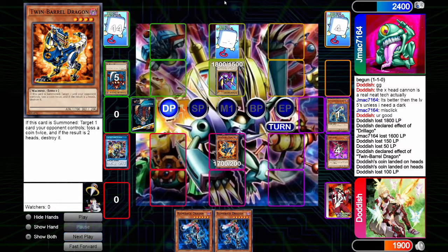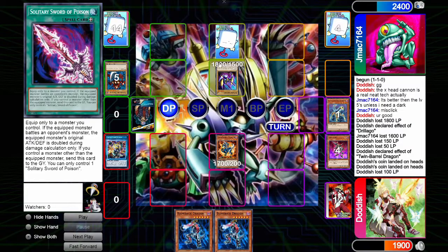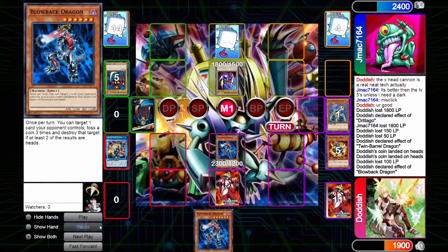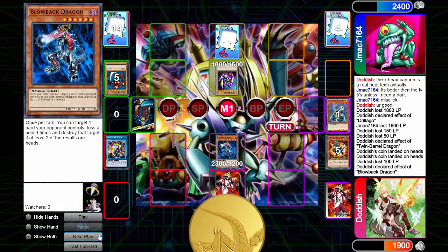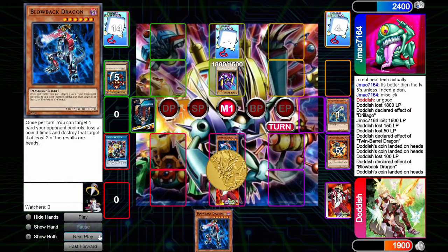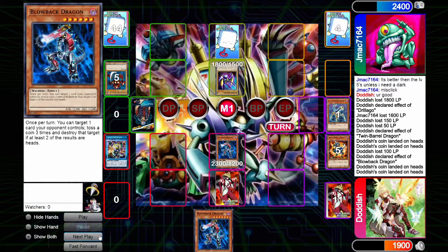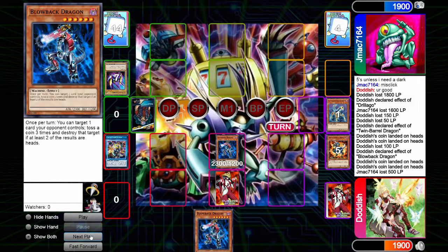The opponent draws Return, sets the Solidary Sword of Poison, and passes. We draw, set our card, tribute off our Twin Barrel, and bring out Blowback Dragon. Targeting the back row — we get Heads and Heads, destroying the face-down card. Moving to our battle, we attack the X-Head Cannon with our Blowback Dragon.